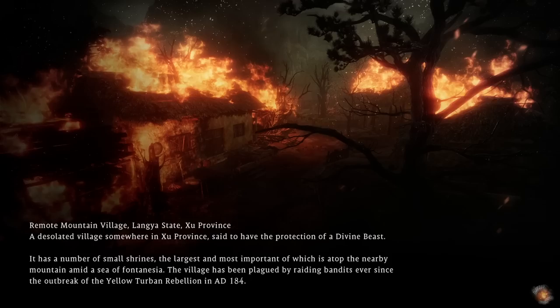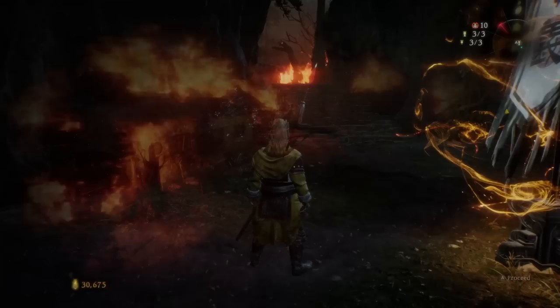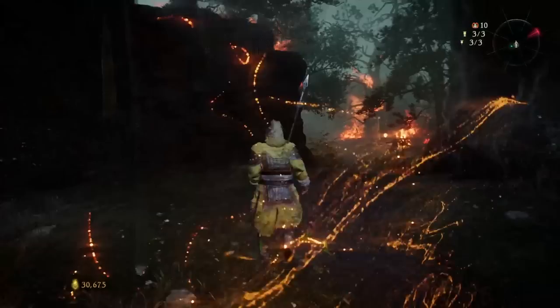As you can see from the load screen, we get more info about our remote mountain village. It's in the Langan State, Xu Province. It has the protection of a Divine Beast, and there are a number of small shrines. The largest and most important is atop the nearby mountain where we will fight the first boss, Zhang Liang, the youngest of the three Yellow Turban brothers. As we return to the game, we are at our first banner checkpoint.